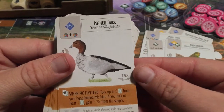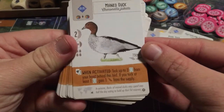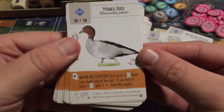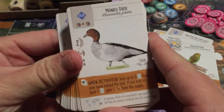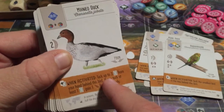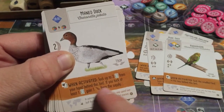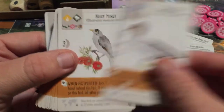The Maned Duck lets you tuck up to three bird cards from your hand behind this bird. If you tuck at least one, you gain one seed from the supply. This could be useful especially at the end of the game when you have bird cards you're not going to use, or when you're drawing a lot of cards. You get a nice seed bonus for tucking at least one.